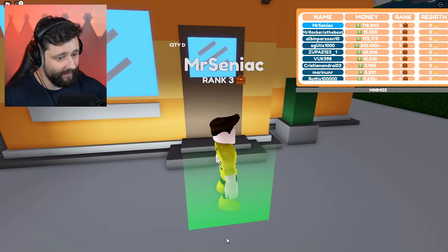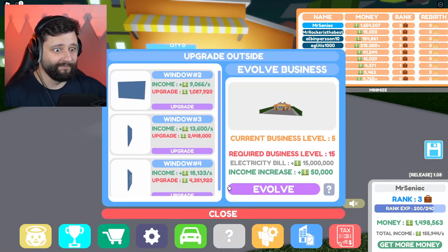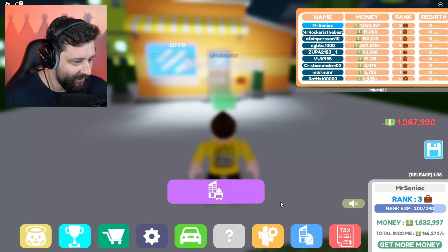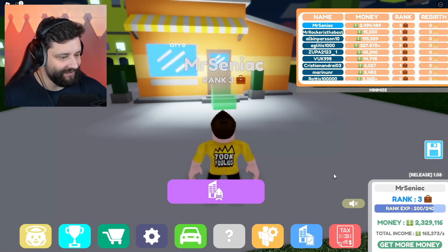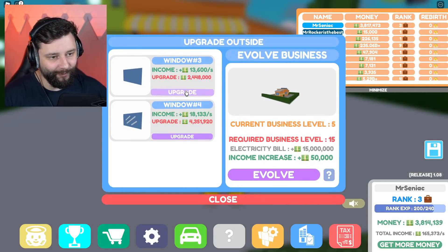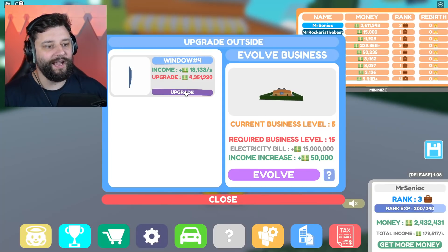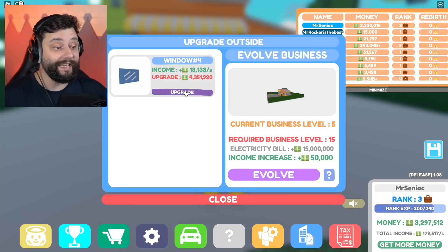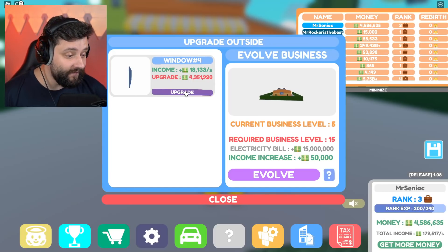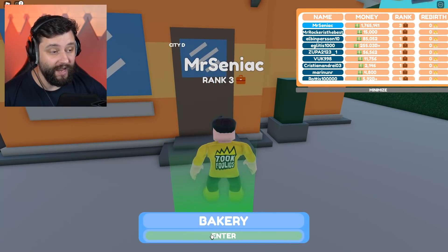We are now making 155,000 every second. So buy some more windows. My tax bill — I've got ages left, seven minutes to pay that bill. Easy! I've learned the hard way that I need to pay these bills. 4.3 million will get me everything I need for the outside of the building. Then I can focus on everything on the inside and eventually rock and roll towards either buying the business or upgrading it to level 15 and then evolving it. Everything on the outside has now been purchased — I'm making nearly 200,000 every second, which is amazing.